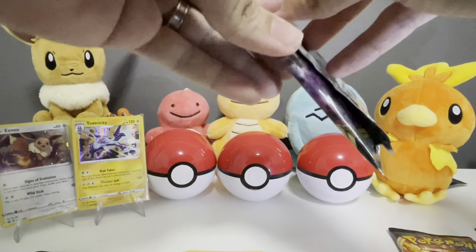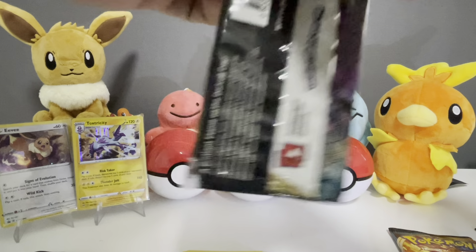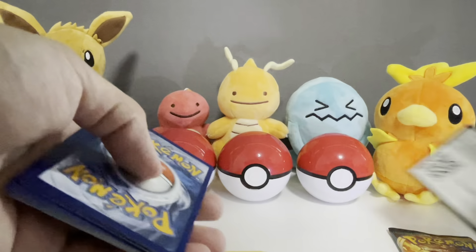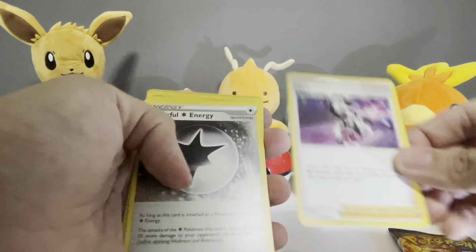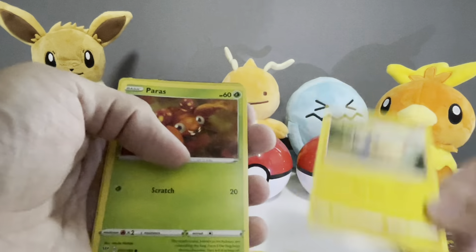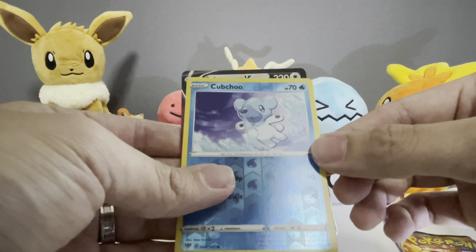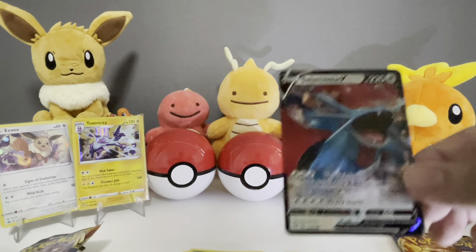This pack is not budging — okay, here we go. Code card, and 1, 2, 3, 4 commons: Lightning energy, Gurdurr, Pierce, Powerful Energy, Grimer, Clang, Ducklett, another Mareep, Paras. Oh, I see something behind this one too — so cute. And a Salamence V!